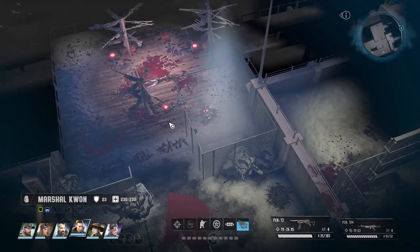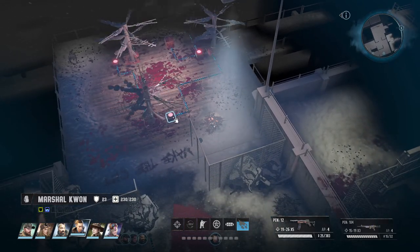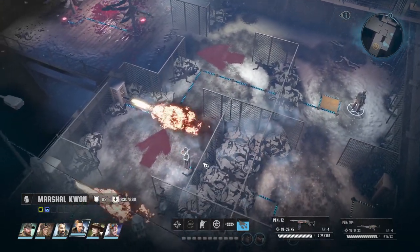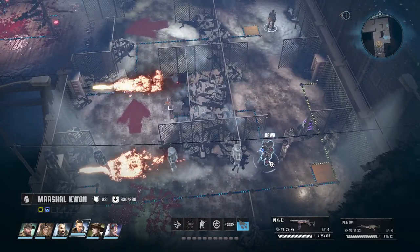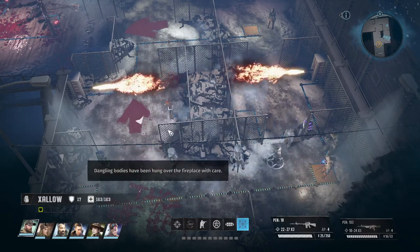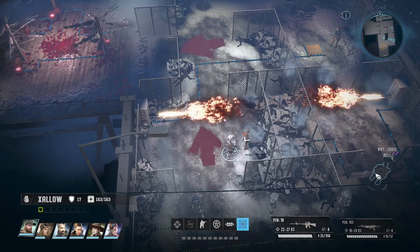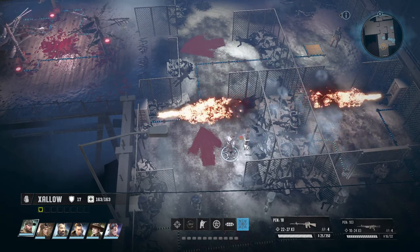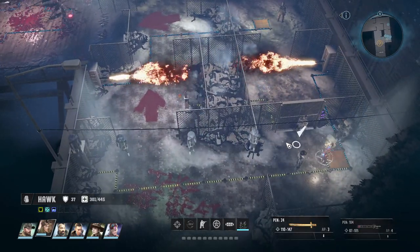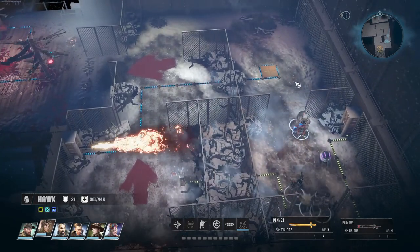We can get through here somehow. Maybe if we - all right, if you stand there then... no no no, someone else in here. Let's see if that'll close the gate. Yeah, and that's not really what we want to do. But if you step off that and then we unlock that, open it - it didn't really do a thing.